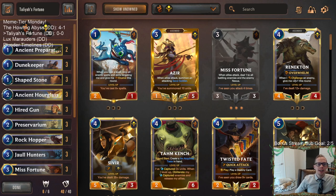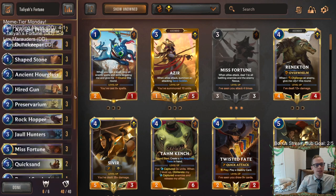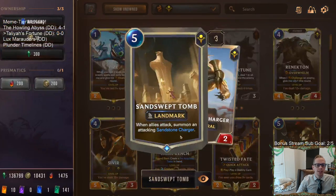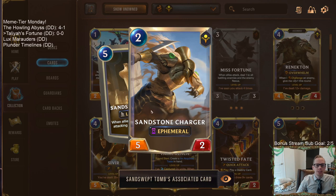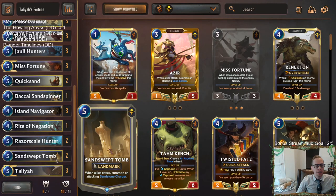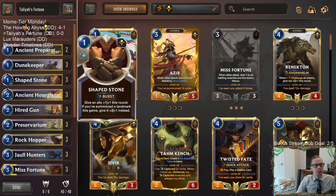Welcome everybody in Twitch chat and on YouTube for some Talia's Fortune. We're going to be playing a Talia deck today, combining Talia with Misfortune and playing a more aggressive style. The best thing Talia can do at the top end is copy Sandswept Tomb — a five-mana landmark that summons an attacking 5/2 ephemeral Sandstone Charger whenever your allies attack.